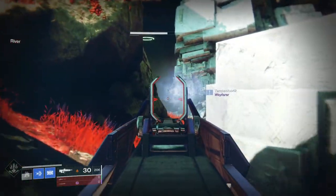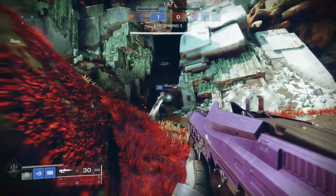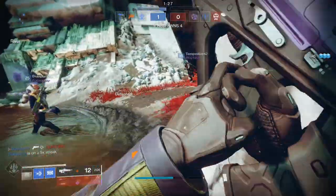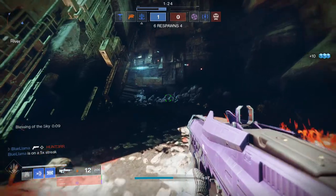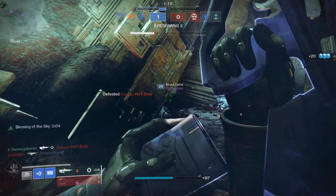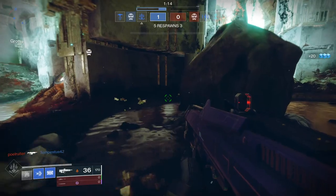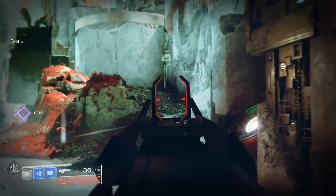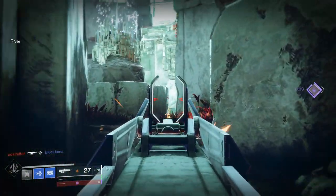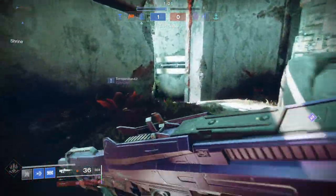Crucible is the main PvP game mode where you battle against other Guardians. Game modes include 6v6 Control where you capture points A, B, and C; Clash, a standard 6v6 deathmatch; Elimination, which is 3v3 with only a few lives; and Rumble where you can go in as a single player. In non-competitive modes you earn Valor points; in competitive modes like Survival you earn Glory points — both are ranking systems often used to complete quests and Triumphs.